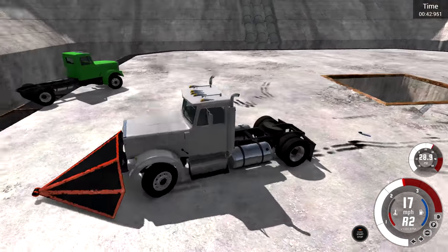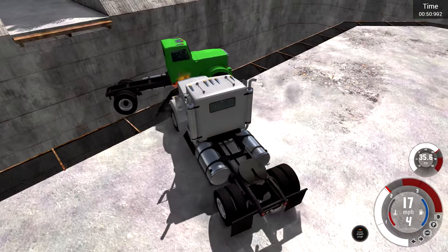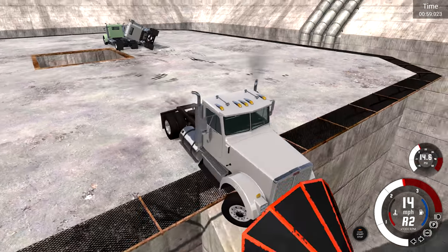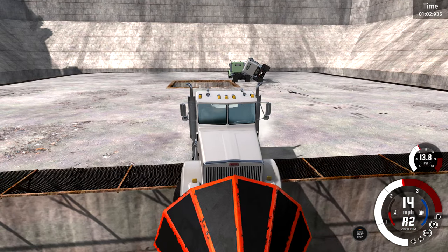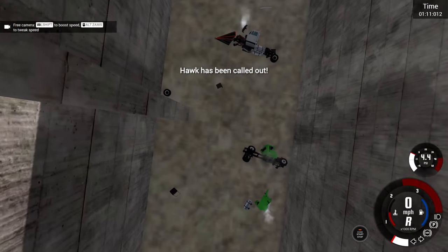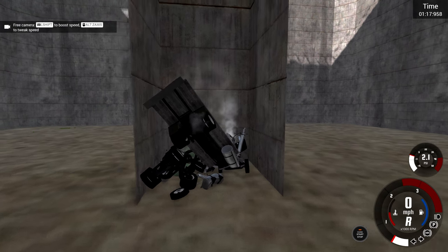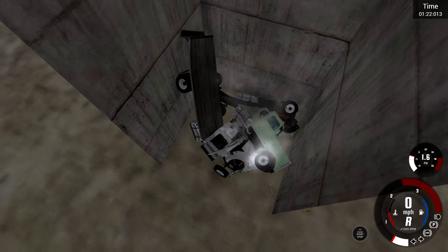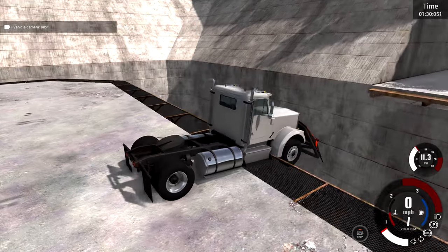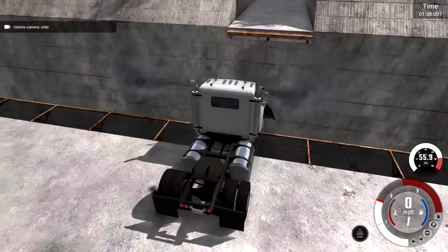Somebody else could have come up behind me and completely ruined my chances. Green guy — I got a plow, you don't, you're done. Can't go very fast to push him off the edge, but fast enough. I'm barely still up here, but I am still up here. We can take a look at the carnage below — the other plow I pushed off, the green guy I pushed off, a pile of trucks. One of them had a carrier on it. These guys are stuck inside each other, can't do anything. Let's just assume I'll win and start a new scenario.